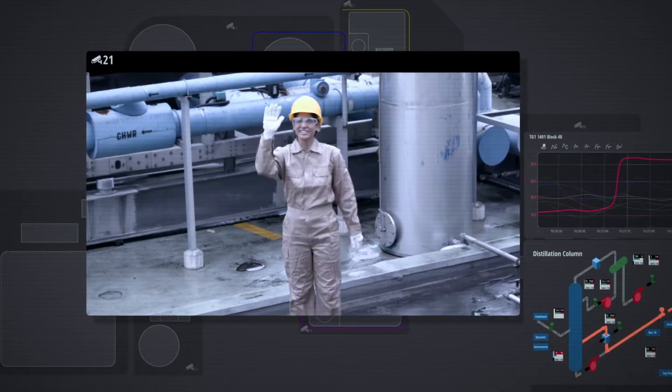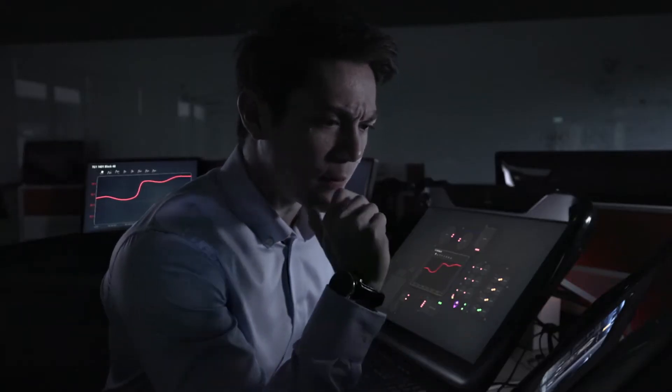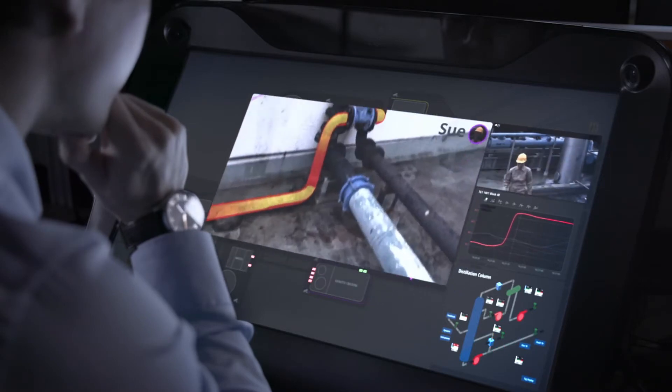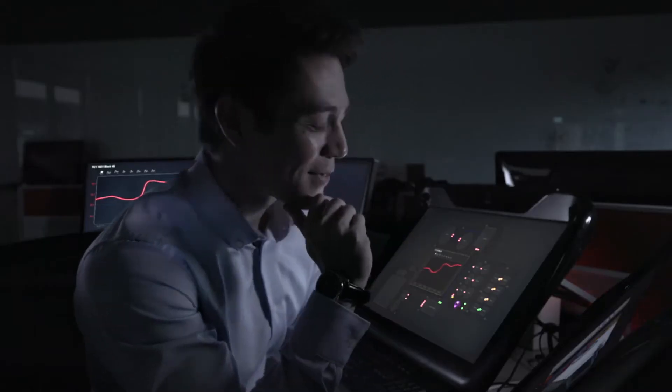Hey Sue. Hi, boss. Can you please run a quick inspection of checkpoint 48? I'm getting some inconsistent readings over here. Let me have a look. I can see an open vault there. All right, that's great. Thanks.